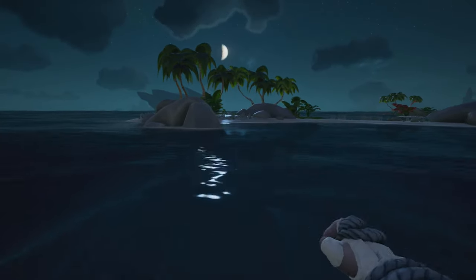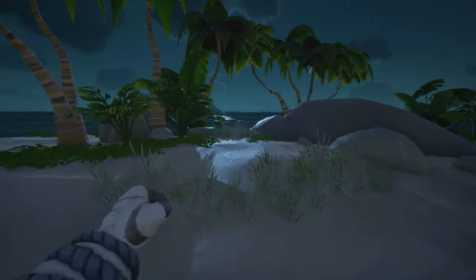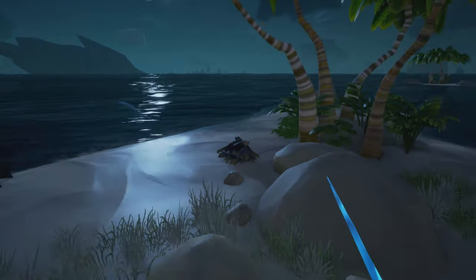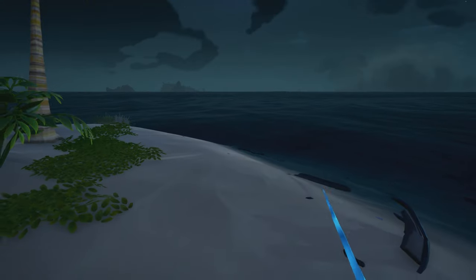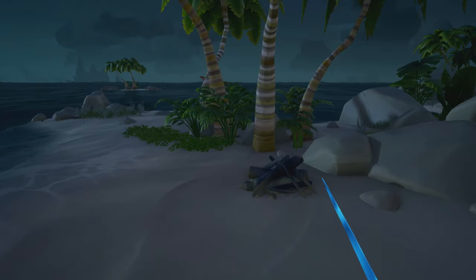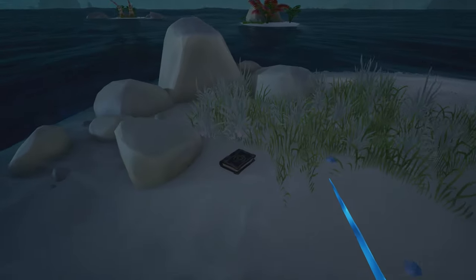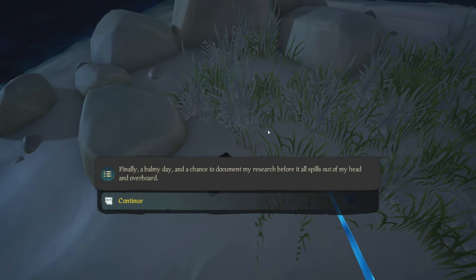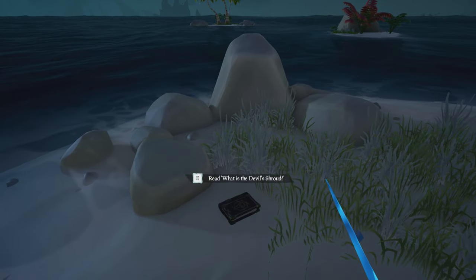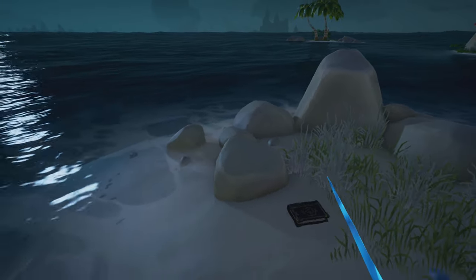For the next journal, you're going to want to head over to the Uncharted Island where you had to go and get the Magpie's pages. It should be on the northwest side somewhere here — in between these rocks. You just give it a quick spam click and there's your other journal.